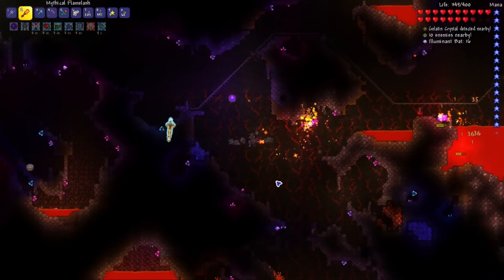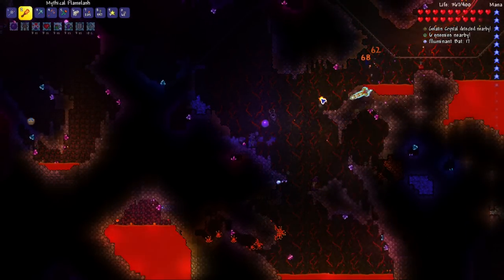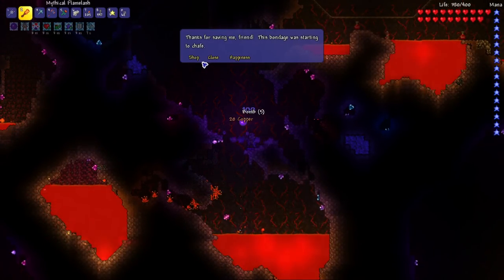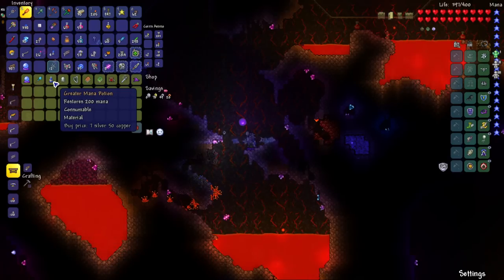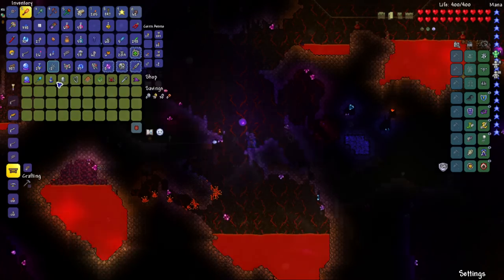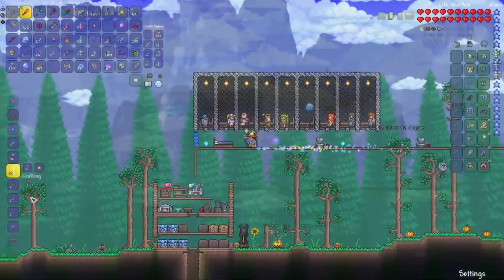After defeating the Destroyer, I went back to the Hallowed biome to farm more souls of light for wings. While down there I found the Wizard — I purchased tons of Mana Potions that restore 200 mana each, and the Crystal Ball, which increases magic damage and raises max mana by 20. After collecting enough souls of light, I killed Wyverns for more souls to craft Angel Wings.